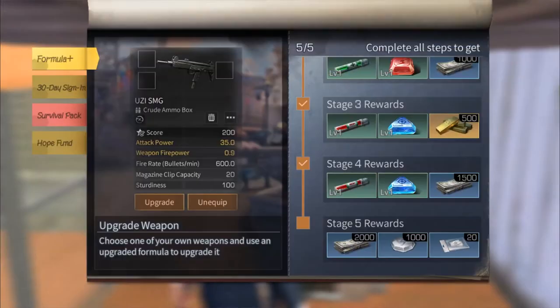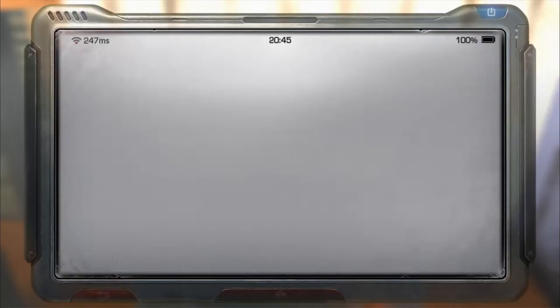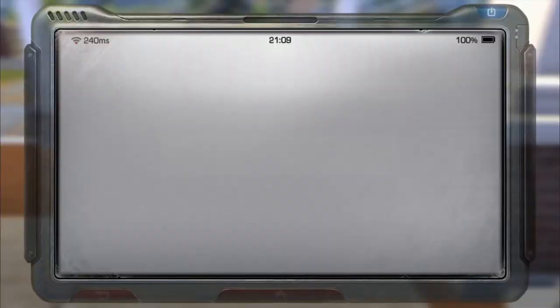Players will be able to choose to fully load the farming gear with high warmth, HP regen, resource gathering speed, and crit buffs, or a PVP-oriented gear set that is fully focused on taking other survivors down. There are four items in total that make up the Formula Plus upgrade system.